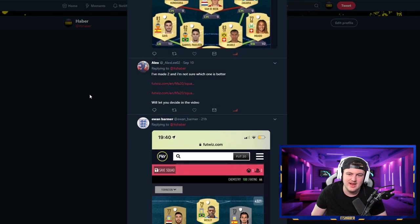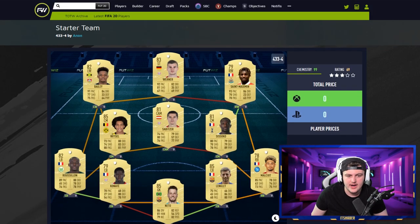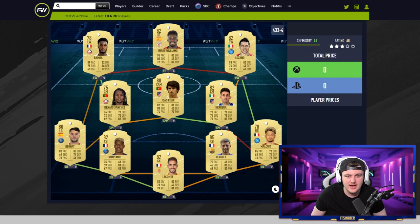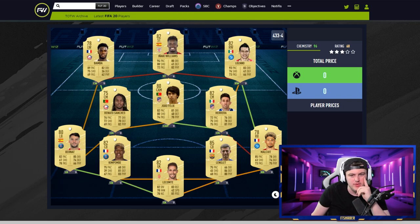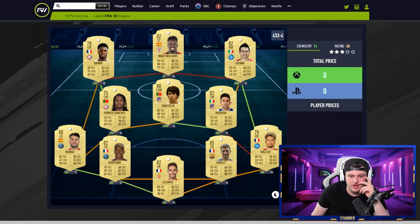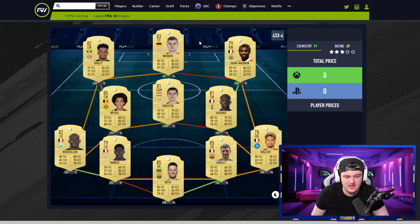A lot of people send me pictures — I do ask for links because then I can click on players and explore better. This is from Alex Lee, who said he's made two squads and hopes I decide which is better in the video. The first one is a Bundesliga slash Premier League side with a La Liga defense. The second is La Liga and Serie A. I like the five-star skillers on the first one — Jao Felix five-star skiller, Werner, Roussillon, Vitzel, Shizoko, and Longley all look really good. Everyone gets full chemistry and it's a nice squad.